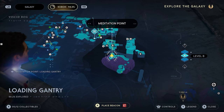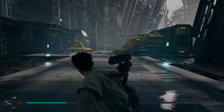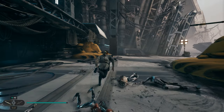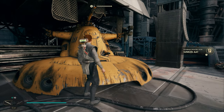We're going to be starting from the Loading Gantry meditation point. Once you take this fast travel, we're going to go through the door that's directly in front of us and there'll be a little crack that you can sneak through. We're going to head over here to this little droid vehicle and we're going to be able to scan it. Now you'll have a lot of droids in here that you'll need to take out along the way, but once doing so you can grab your first collectible right here.